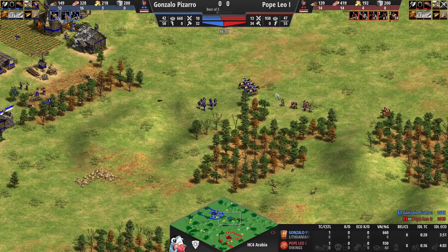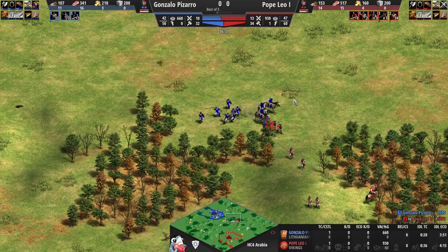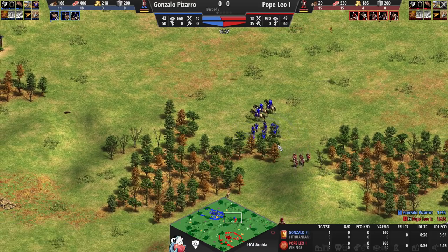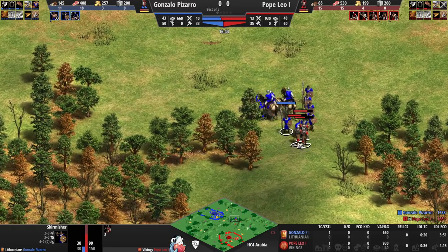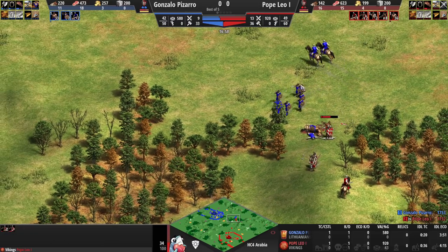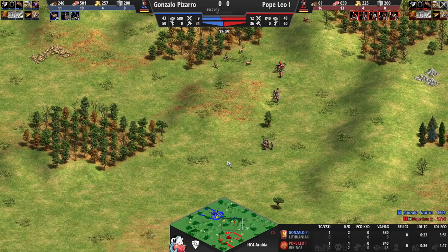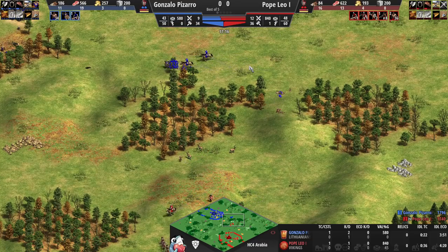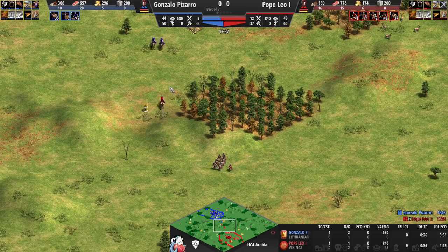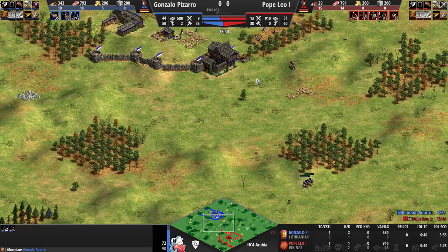Still no Double-Bit Axe for Pope Leo — starting to get nervous about that one. Both players are steadily progressing towards Castle Age, with a slight lead for Pope Leo, though that's no surprise since Viking eco is just absolutely bonkers. Man-at-arms are coming in now — excellent at soaking damage, especially Viking man-at-arms at 50 HP, and they're decent against scouts. Picking off one scout with the man-at-arms is a fairly reasonable trade. I just don't think Vikings are versatile enough to match up against Lithuanians in mid-Castle Age — vikings want to play crossbows and Lithuanian skirmisher defense will be nice against that.